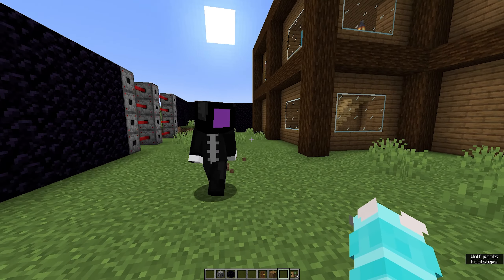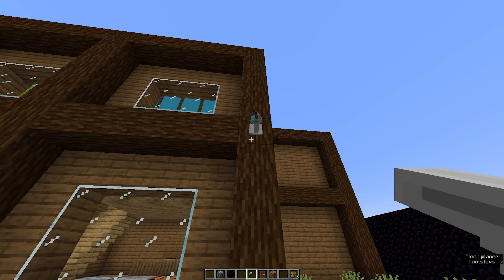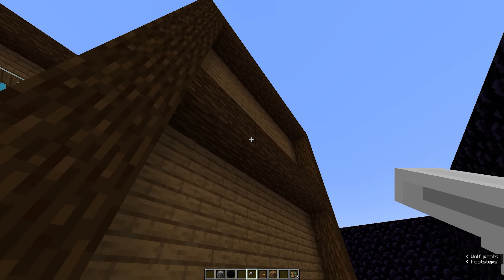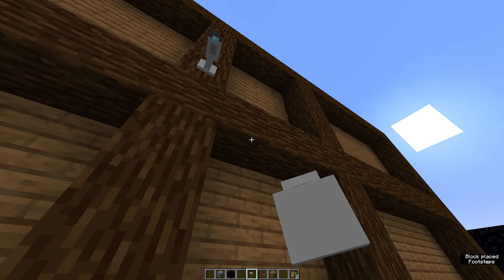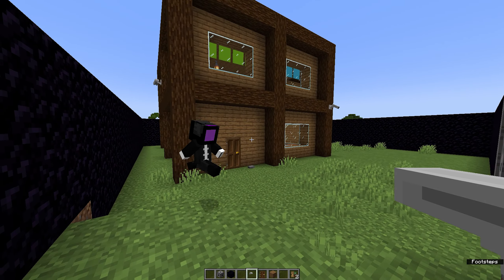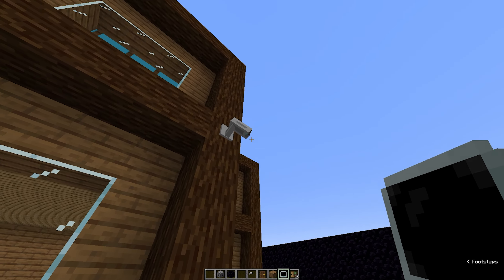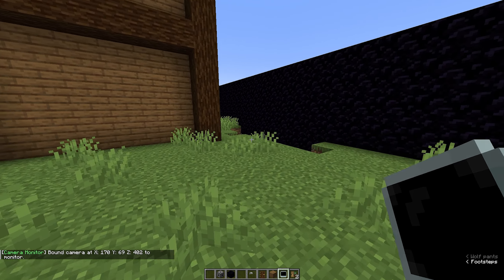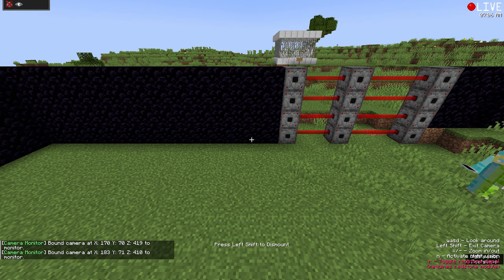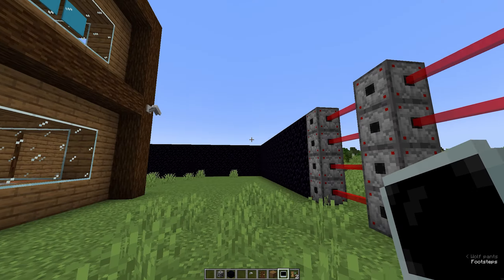Now that the wall is done, the best next step is to add security cameras. I'll place one here to cover the front yard, one over here, one over here, and one here — so the entire house is surrounded with cameras. Then I'll connect them all to a camera monitor.